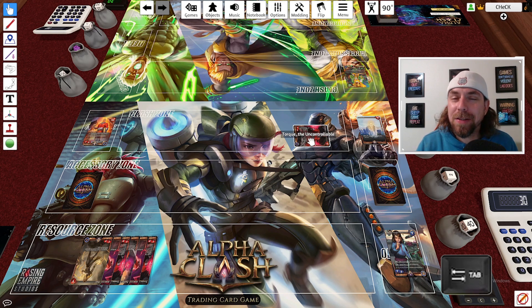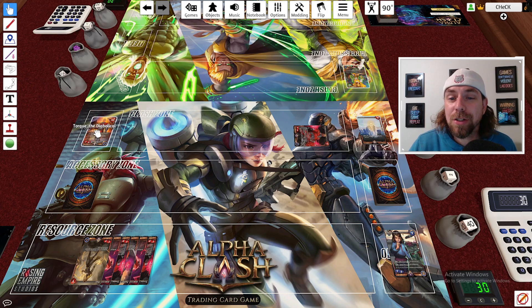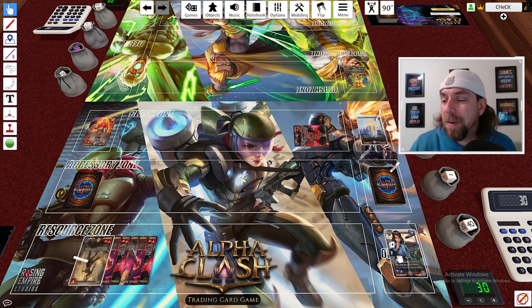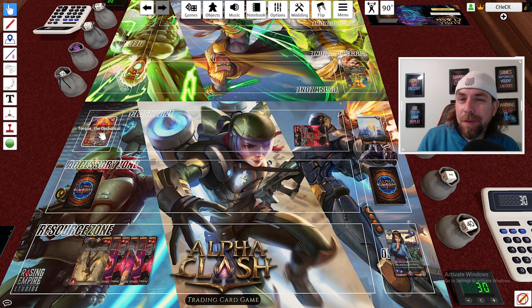The Tab key is used for lines and measuring, but has a useful feature: hover over any card or area and tap the Tab key once — you'll see a little arrow bouncing up and down. This is great for pointing something out to your opponent, such as 'I'm going to attack your contender' or indicating a card in the clash zone, especially if voice chat isn't working.